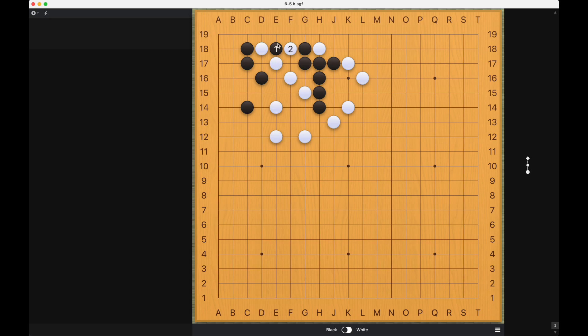If white captures this stone, then black will be able to cut off white and kill white this way. So this is not acceptable for white, so white cannot play number two. If white connects, then now black plays here again, threatening to cut white off.